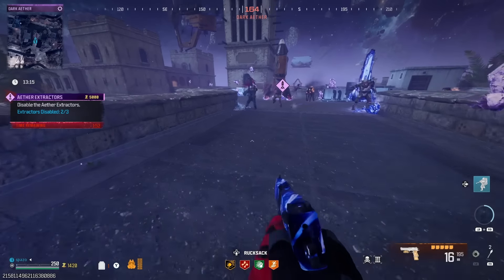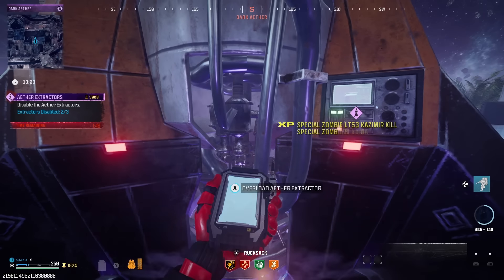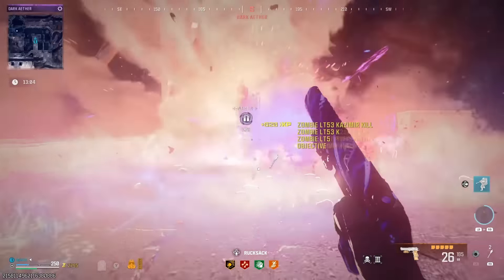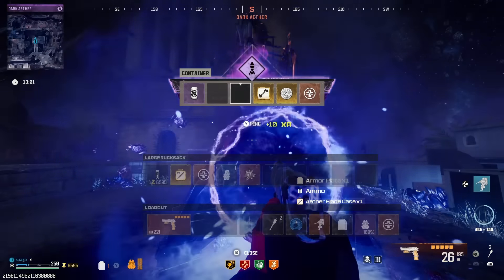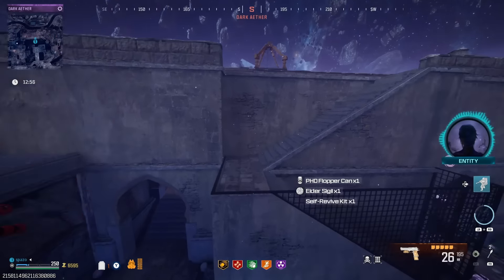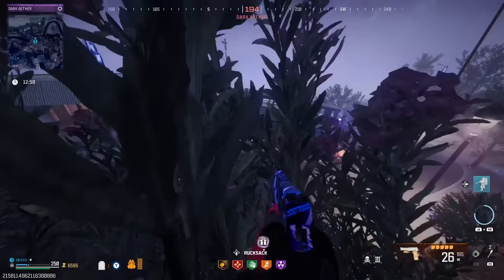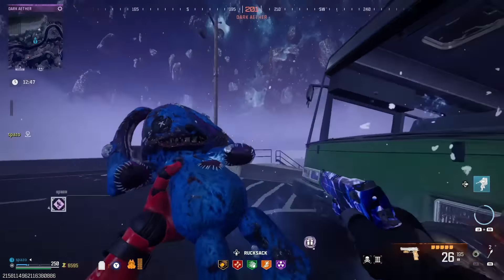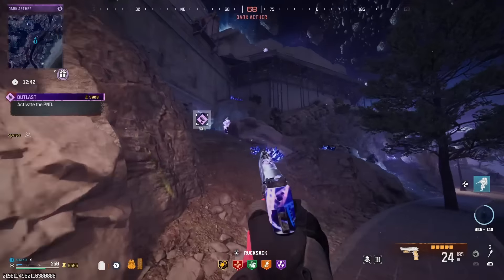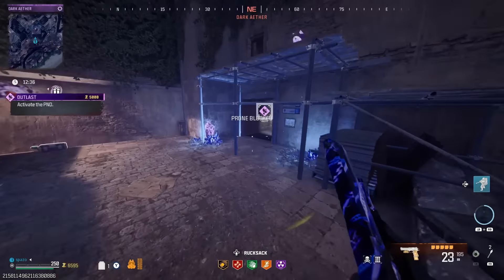Casimir — there we go — and then we can do this one. Bada bing bada boom. What's in here? Ether blade, refined, PhD, elder sigil — what a great reward rift! I'll take a refined all day and I'll take an elder sigil all day, but most importantly I will take an ether blade every single day. That's cool — take every item out of the game, just give me ether blades and I will not complain at all.